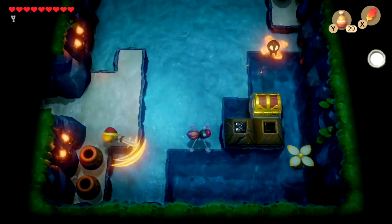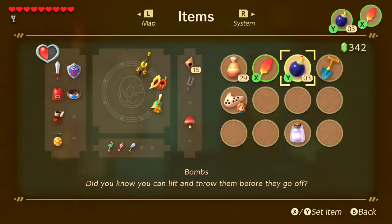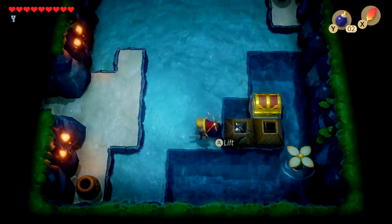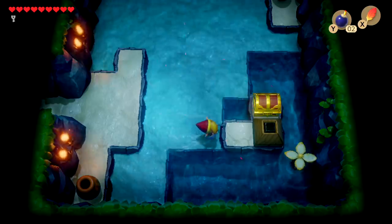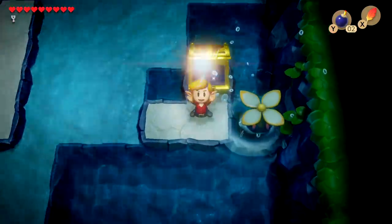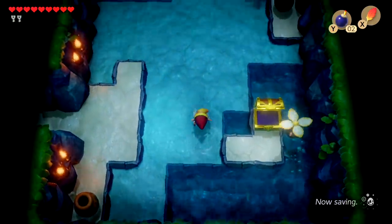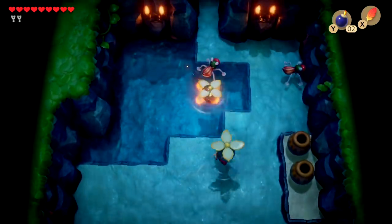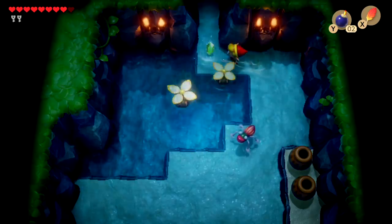Pretty straightforward, not making this temple confusing whatsoever. Let's kill this enemy and I do believe we're gonna want to use the bombs here. You can't really tell because you can't blow up the non-cracked ones, but if you see anything cracked in Zelda, you just gotta throw a bomb in front of it. This should give us a second small key, but don't worry, we're trying to stack them anyway, so there should be one more we need to get.